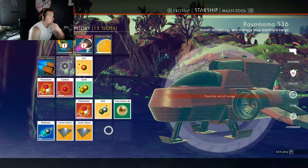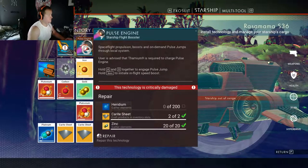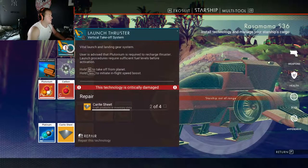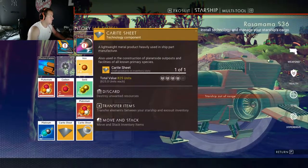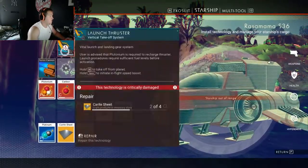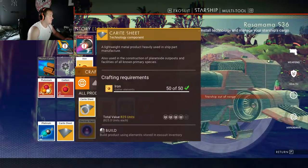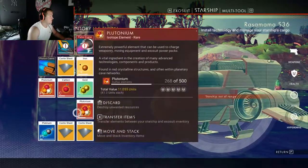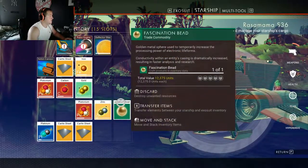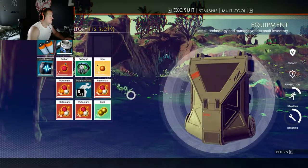You need iron — I think all you need is iron for the carite sheets. You need 50 iron, which is pretty easy to get. I think you need a total of six carite sheets to make it. And then you need some zinc too. Zinc you can find from plants — I think you actually have to interact with it and not destroy it to get zinc. But it's fairly easy to do.